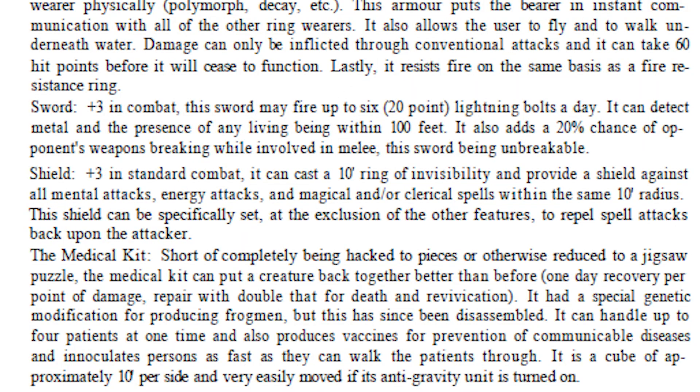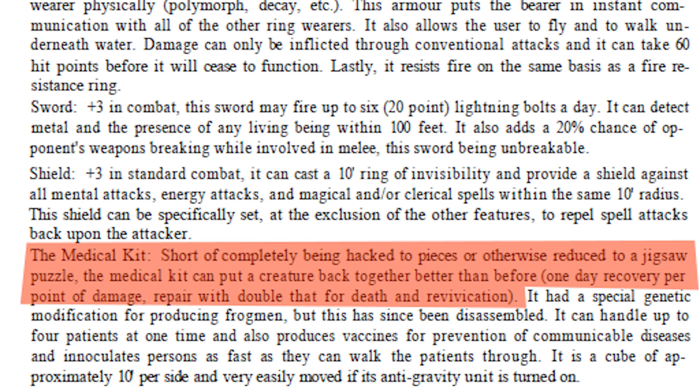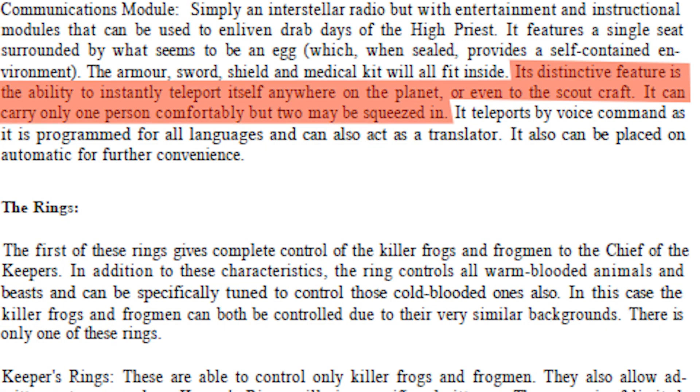Stephen, as written, has more technology. He has this medical kit described as a 10-by-10-foot cube that can cure up to four people, including dead ones. It's a very slow process — one point a day, maybe a half point if they've been hacked up or dead. So it's sort of like, why would it be so slow? Especially since he doesn't have curing abilities himself. And then he has this communications device that basically provides a mass teleport to any location on the planet with no chance of failure. Because the healing thing is so slow, he would have healers around that he can control — he has his control rings. So the medical thing is not so important, but the teleport thing is deadly. Maybe it's a fixed item that just can't be moved around, because both the healing kit and the medical module move on anti-gravity devices.